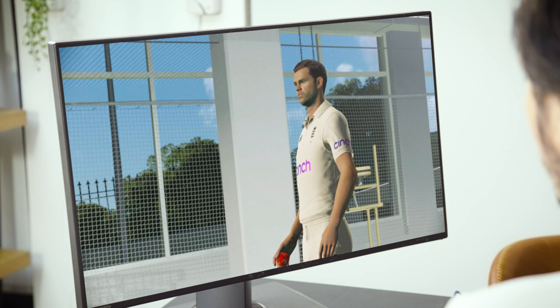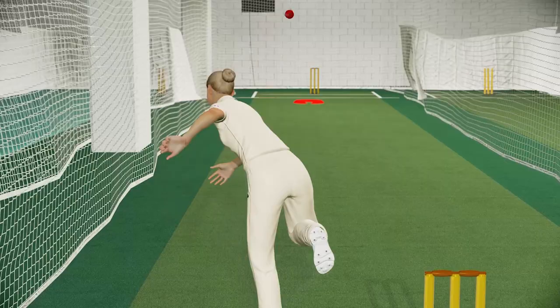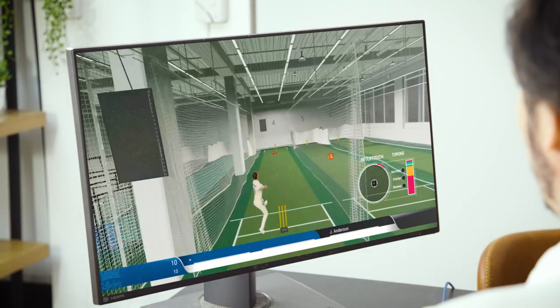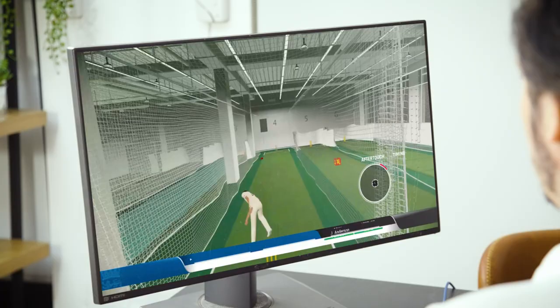We're here in the MCG nets, and this is where you can really hone your skills when it comes to bowling and batting. I'll bowl first. The bowling controls have had a big update, and this is where you can really get ahead of the pack with the new arcade setup, as well as getting a good line and length going. Line it up and... that's nice. I might be the best bowler in this room, next to the camera guy.